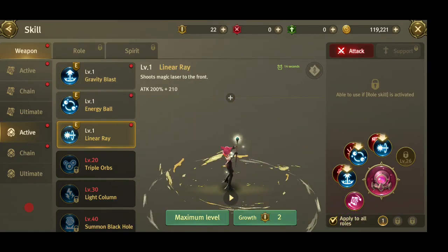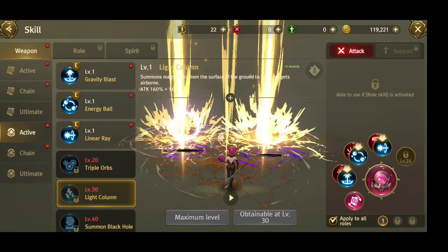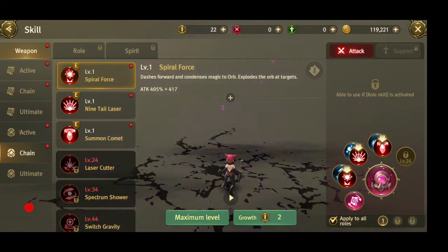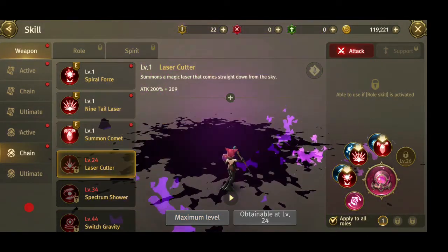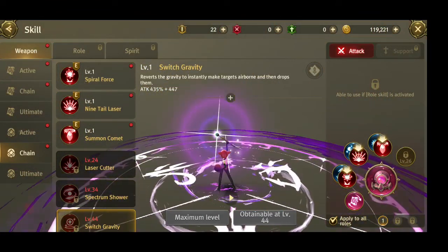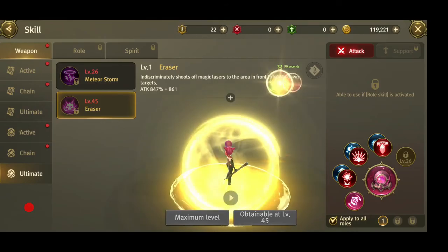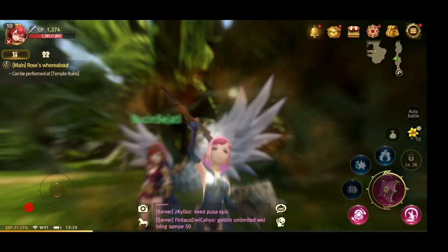The second weapon is a spell wand — more like energy control. This mage class looks like a destroyer. The skills include Switch Gravity and Meteor Storm — wow, that skill is awesome! Not bad at all. That's the sorcerer for you — quite impressive with all those mega AOE skills.